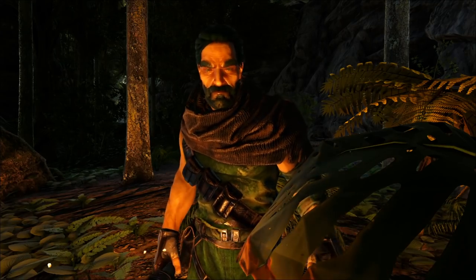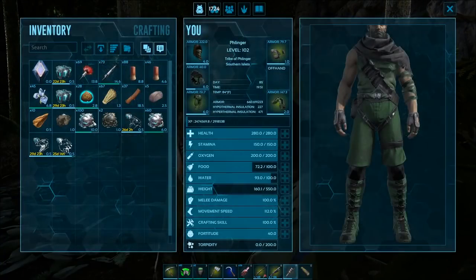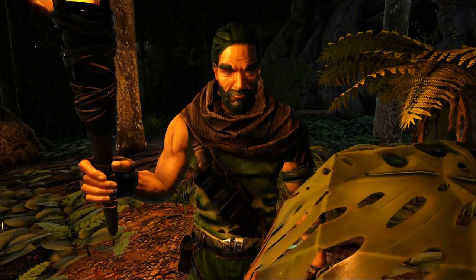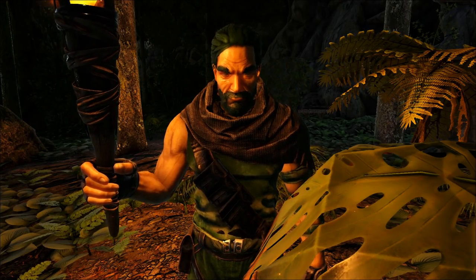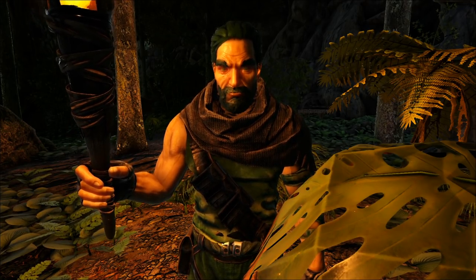Hey, one last thing I forgot to mention. If you need a lot of Megalania toxin for boss fights, the babies have Megalania toxin in them. If you unclaim them, you can get some. That's a little trick.